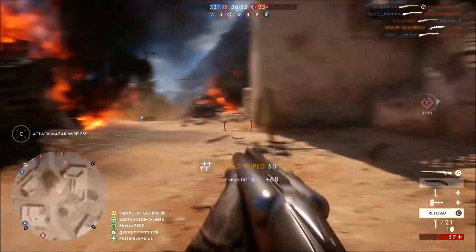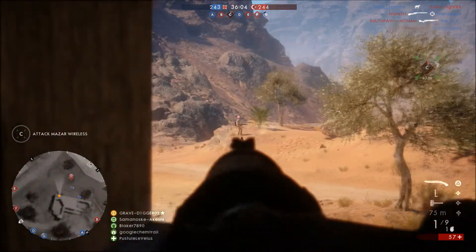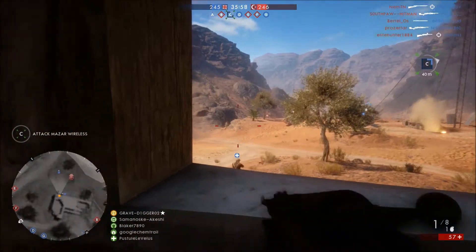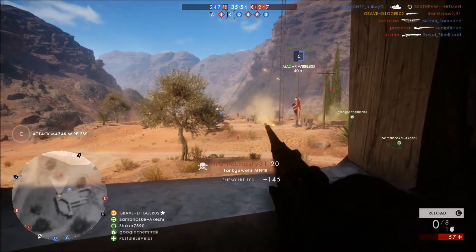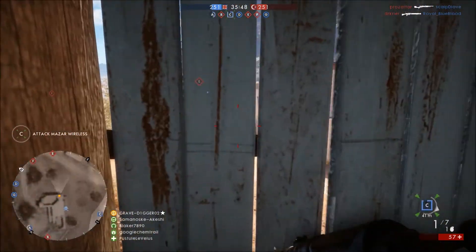You do have a double barrel shotgun as your backup, which as you can see right there has good range, and it is a good viable secondary in case you get in a sticky situation. This class is a little more difficult to use than some of the other elite classes because you either have to be on a ledge with your bipod out or you have to be lying down to fire the weapon — you cannot fire it from standing.